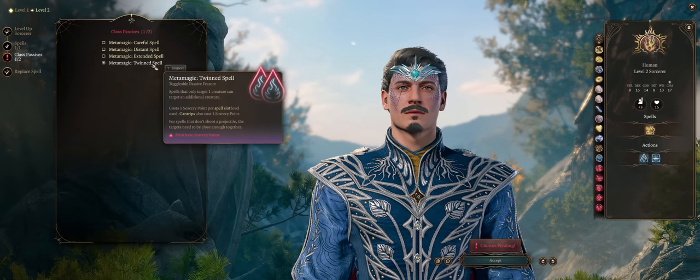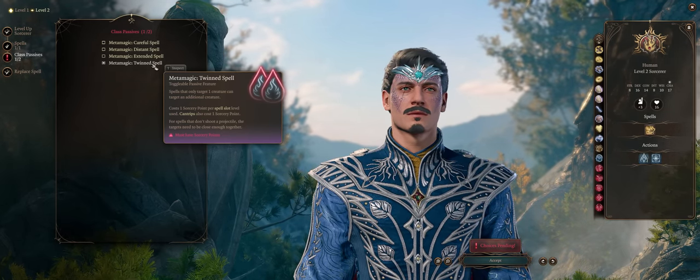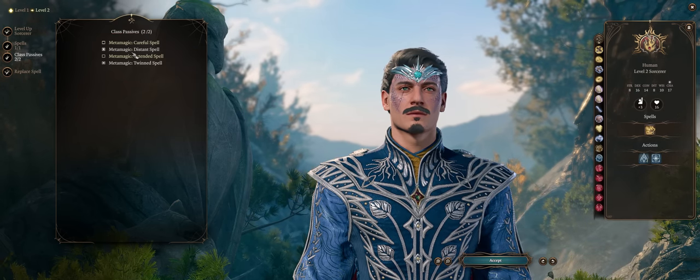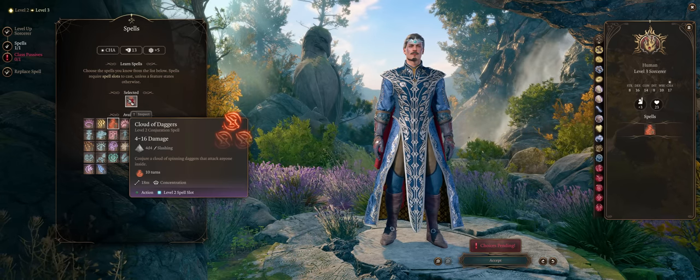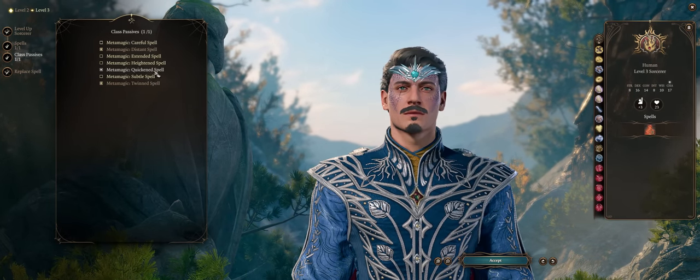By virtue of being a Red Dragon Bloodline Sorcerer, we'll get quite decent damage with our Fire Bolts. The second metamagic is up to you — you might as well pick Distant Spell, but it doesn't really matter. For level 3, Cloud of Daggers is the best pick, as an amazing source of area of effect damage early. And at last we can pick Quicken Spell — the best metamagic for our build.